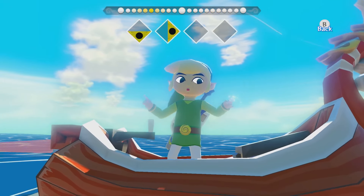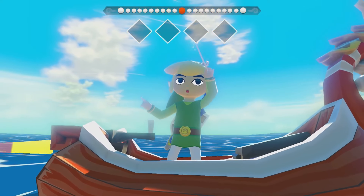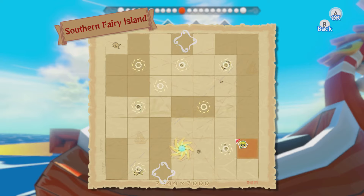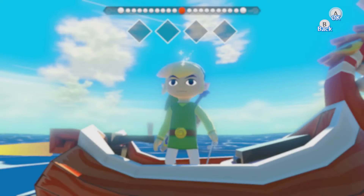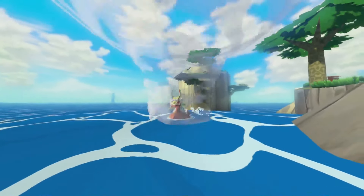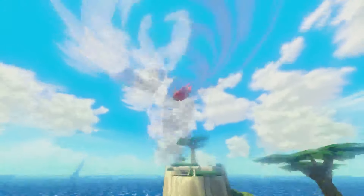Let's warp to Southern Ferry Island, and we're going to sail west this time — Southern Ferry Island, Forest Haven, this one. We're going to sail west, I believe one screen, to Shark Island. And this one's going to be fairly simple: just run up to the island, find the tree, and water it. That's how I like my trees — short and sweet and to the point.